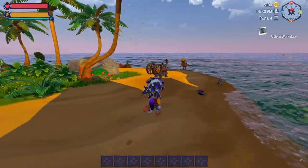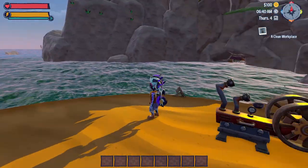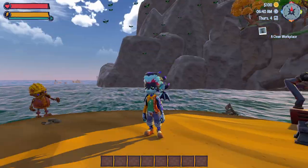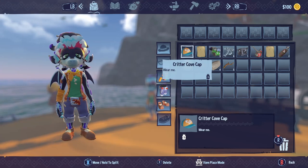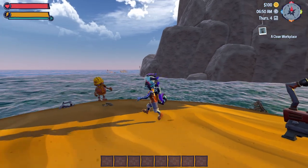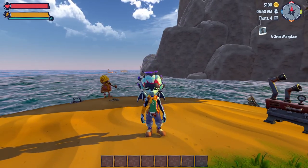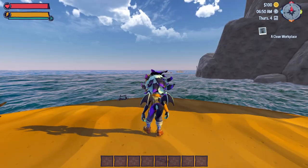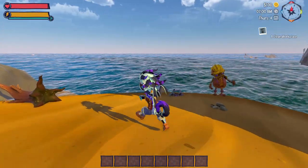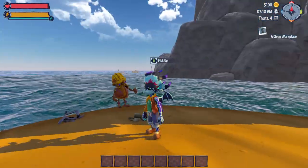We actually already found Copper Button earlier! We check the map to confirm his location. Quick aside: we accidentally left the game running all day while tending to our daughter in real life — thinking we had paused it, but the background waves kept moving. By the time we came back it was nighttime in-game and our character's eyes looked drowsy — there's an actual sleep-deprivation mechanic! An NPC even reminded us to get some rest.